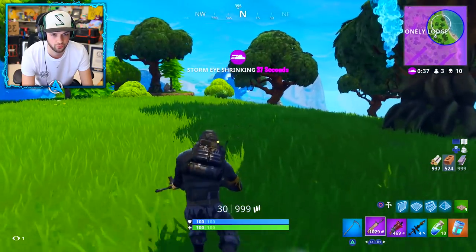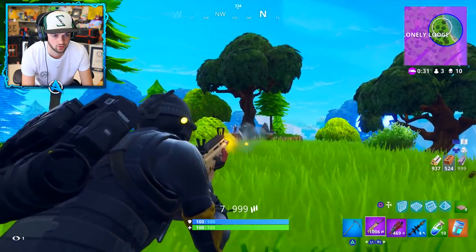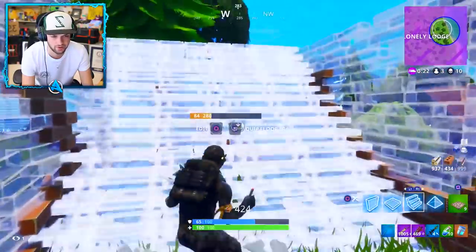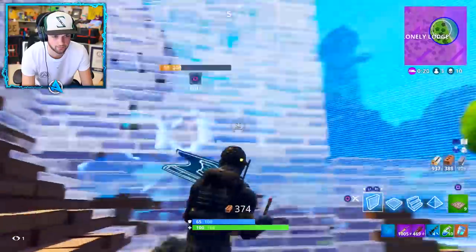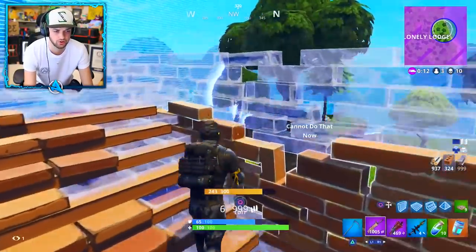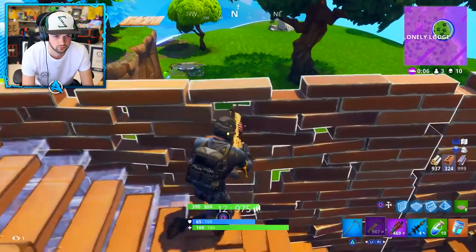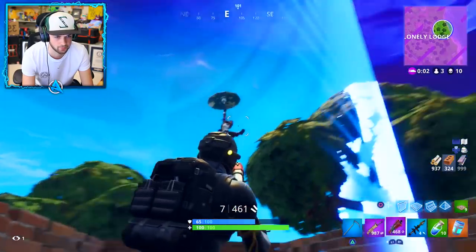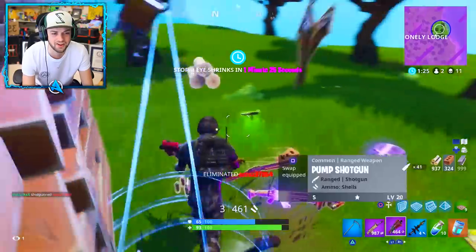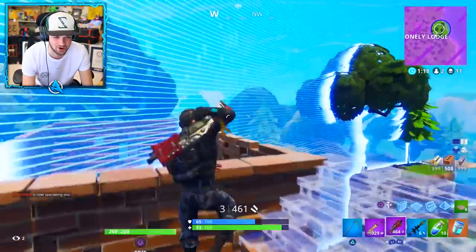There she is. Oh my gosh — we both had as bad luck as each other. Make sure no one else is around. I don't know where this other person is — they're being really, really quiet. Hopefully this person isn't building on me right now. She's got scars — 35 damage taken. She's got a launch pad. What do you think she was trying to do — get into the base? She was just trying to break it down. You're not going to have enough time to break my whole base down.